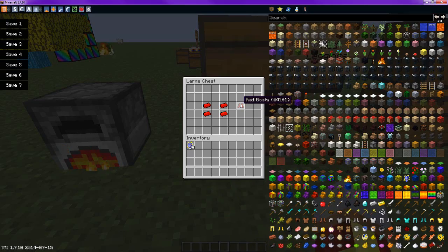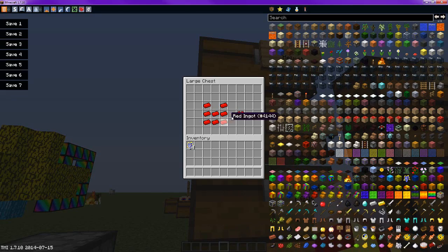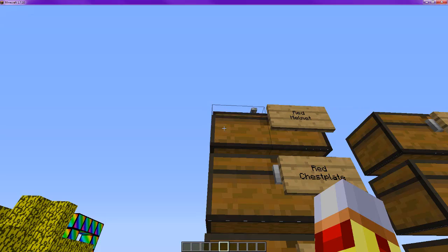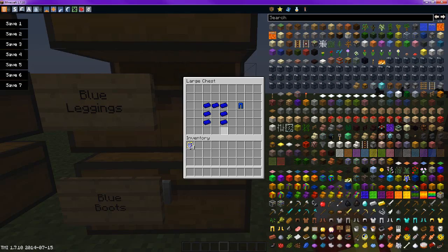For the first tier of boots, which are the red and the blue: the red are exactly like iron. Same with the leggings, same with the chest plate, same with the helmet. As well as the blue, which are the exact same form.